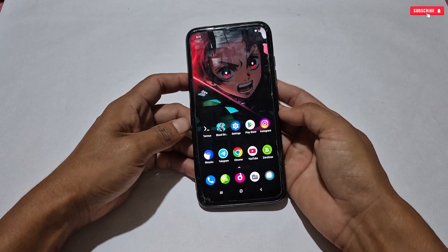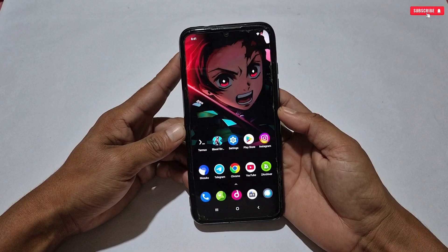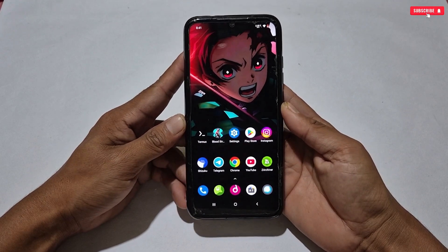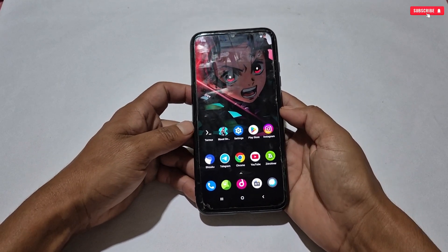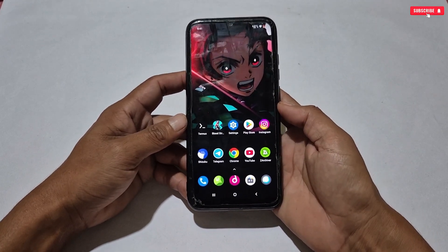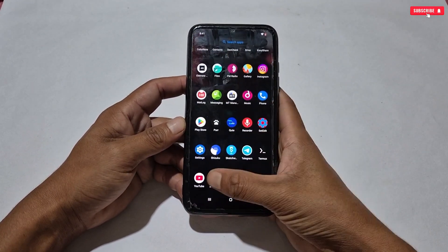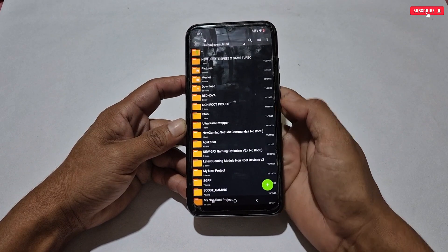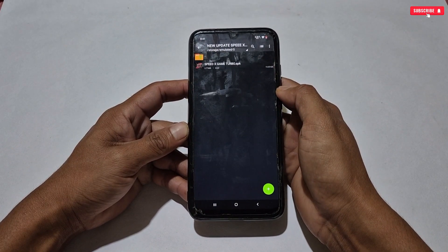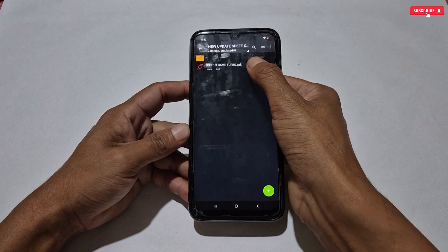Before we start, make sure to like this video, subscribe if you're new, and press the bell icon for instant notifications. Now let's get started. First, download today's file — Speed X Game Turbo new update. After downloading, extract the file and you'll get the game turbo.